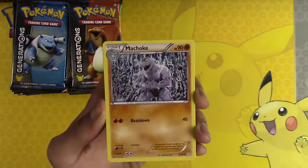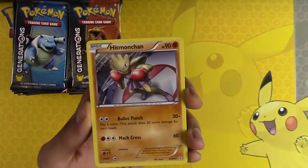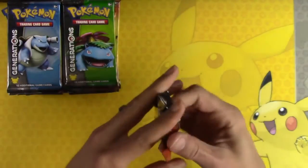Charmeleon, Pokemon Fan Club, Machoke, Tauros, Swirlix, Hitmonchan. Nothing great in the first pack.